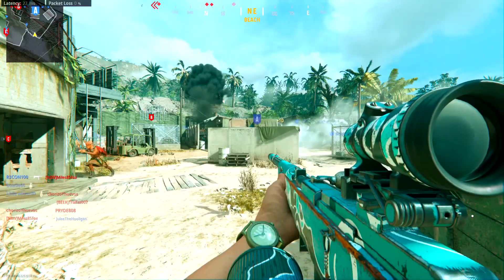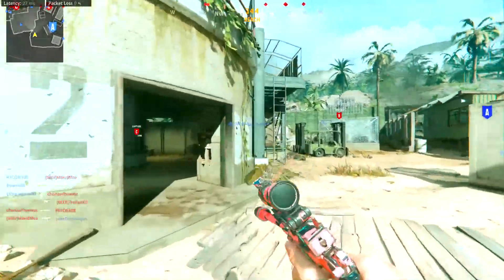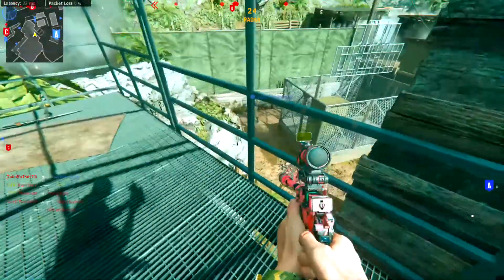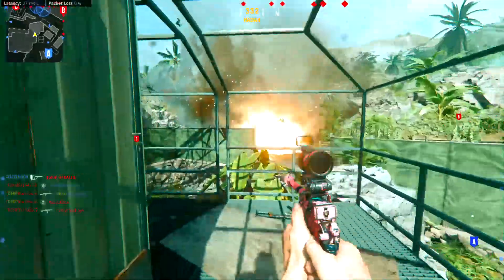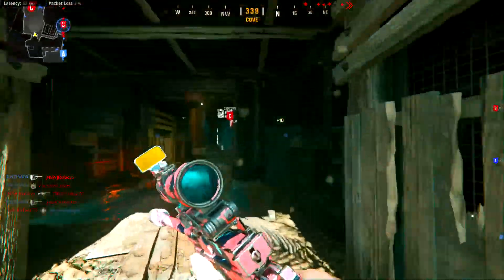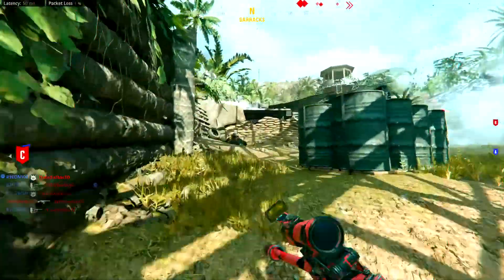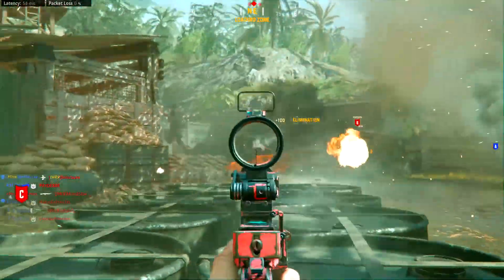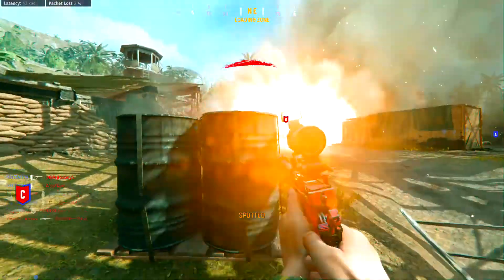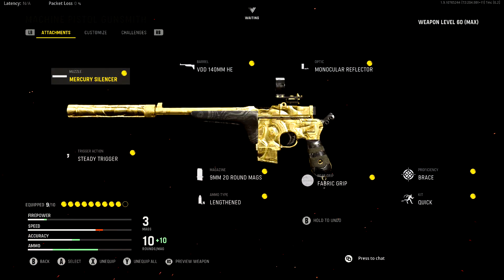This isn't something you're going to be pulling out just because you ran out of ammo in your primary weapon — this setup is for when you just feel like running around with the machine pistol. That said, if you're somebody who doesn't want to use dual-wield and you want to use the machine pistol as a single pistol, there is another attachment option. Instead of the Strife Compensator, I am using the Mercury Silencer, which will keep you off the radar and make things a lot easier.